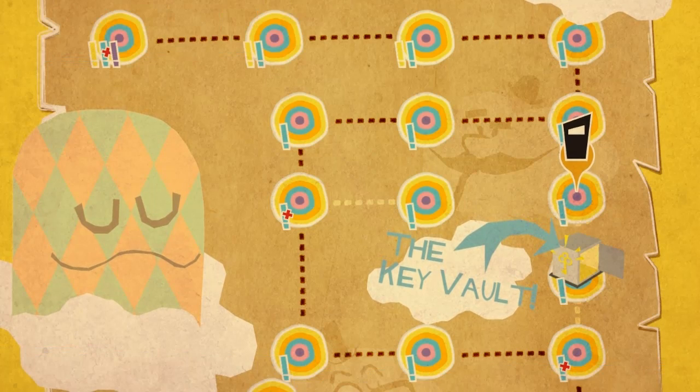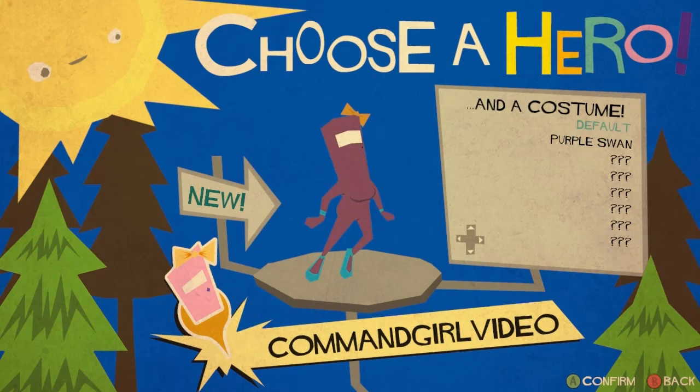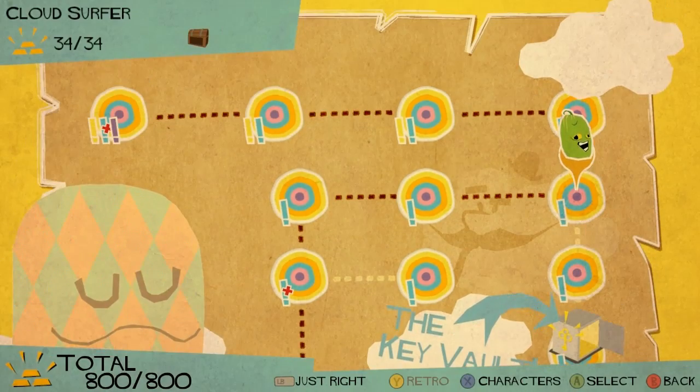Now I'll actually show you the characters. Throughout each world you unlock one new character, and then you can get costumes for all the characters. So I've got Commander Video, Command Girl Video — I'm not a huge fan of her art to be honest, she looks a little awkward. And we've unlocked Uncle Dill the pickle, and he's got 'Gag on This' and 'Cucumber Bumpkin' costumes. Let's play as him for once because I haven't actually tried him yet.